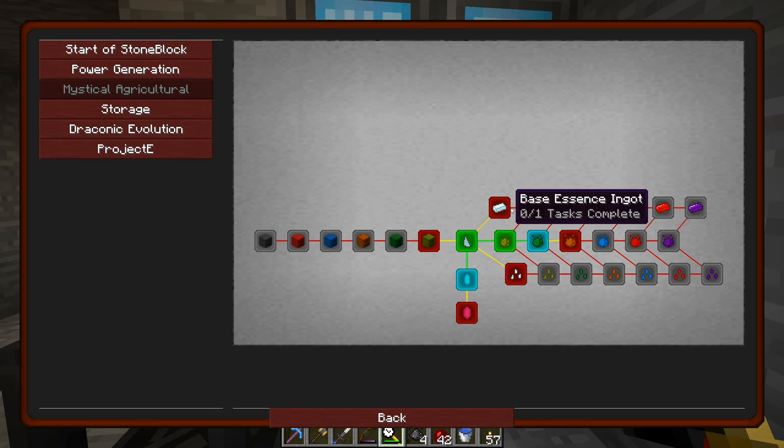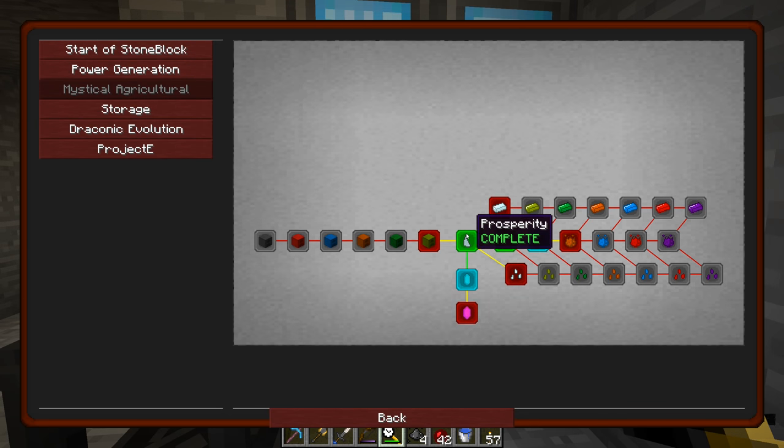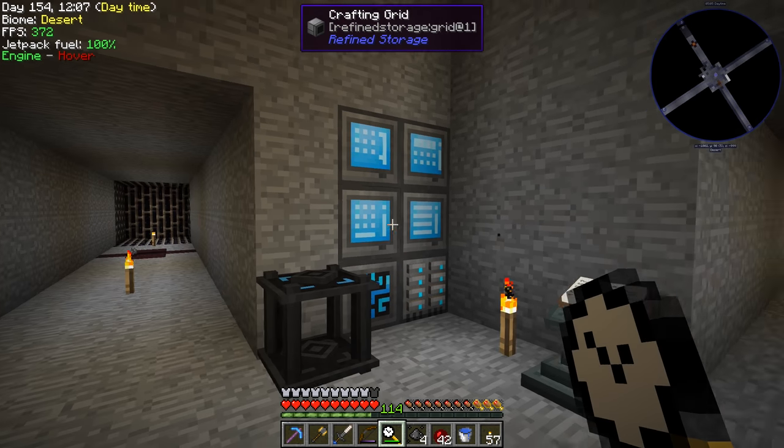We can auto craft these and make the quest happy. We'll make recipes for these different furnaces because they require micro-crafting — you have to use the first furnace to make the second furnace and so on. We'll set up auto crafting for all that stuff and start making patterns.